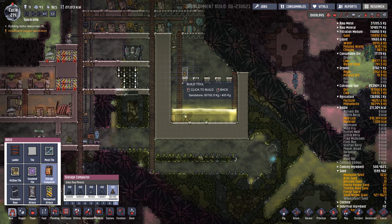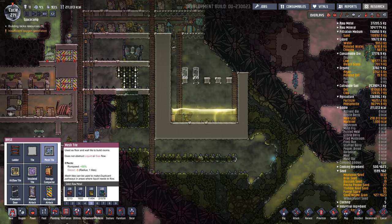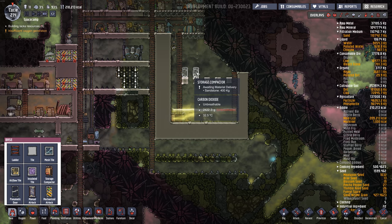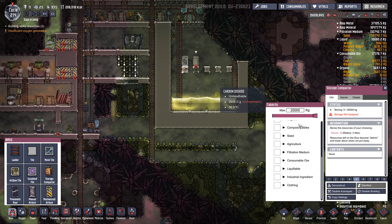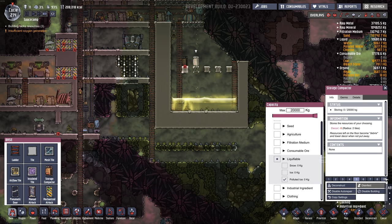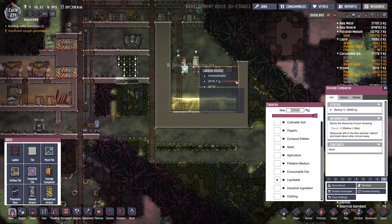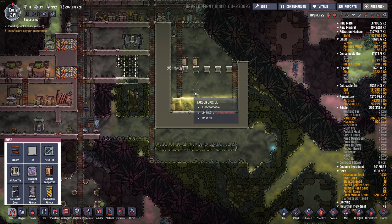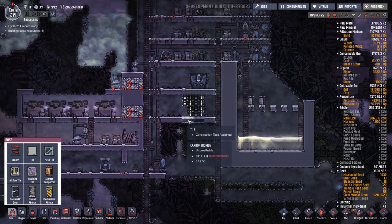We're going to put a storage container here with mesh tile, and store polluted ice in here on high priority. That way it'll heat up, melt, and contribute to our polluted water tank. Seems like a good idea — never done that before. So, polluted ice, priority eight. Nine's a bit much — nine is reserved for emergencies.